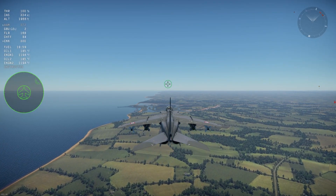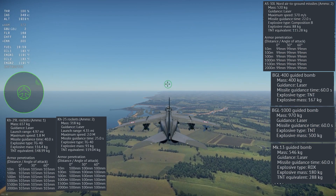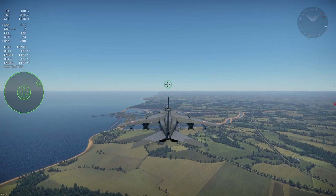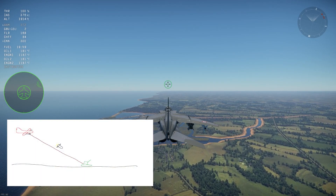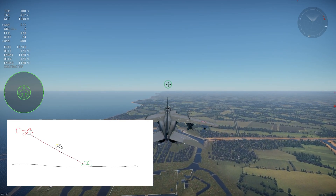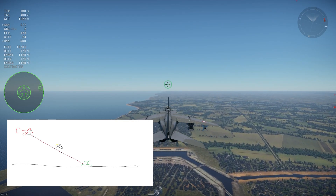Next we have laser-guided weapons. The KH-29L, KH-25, BGL-400 and 1000, AS-30L Nord, and the Mark-13 all fall into this category. A laser-guided weapon works by having the launching aircraft paint the target with a laser from an external targeting pod or a camera mounted to the plane. The weapon then tracks the laser using a sensor in the nose until it hits the target.